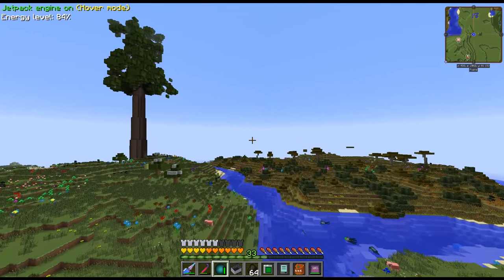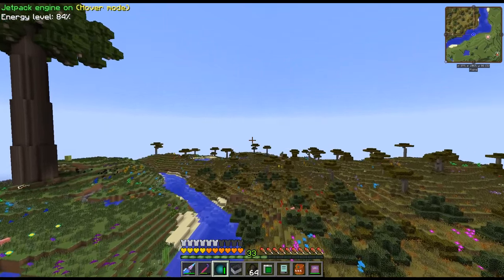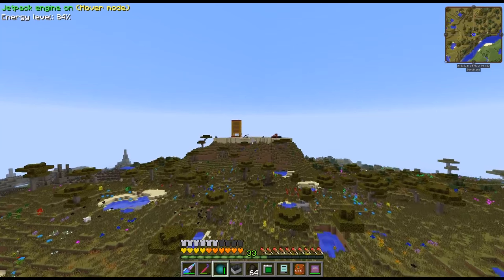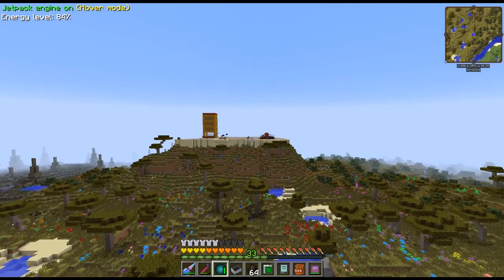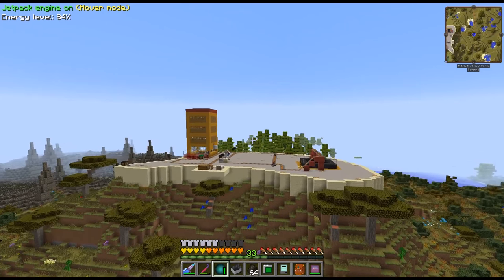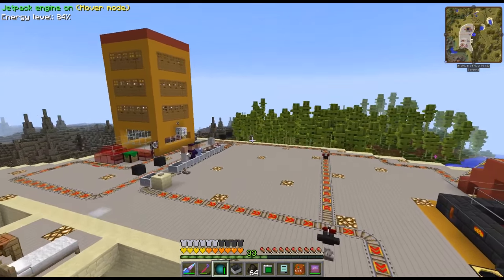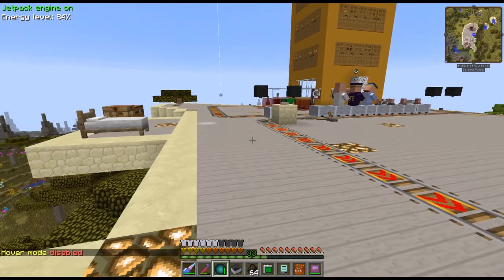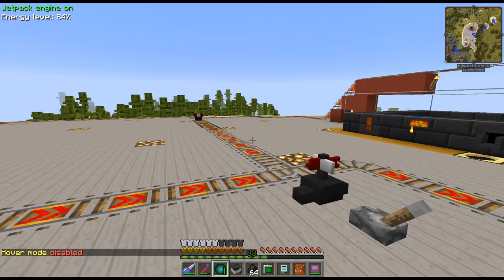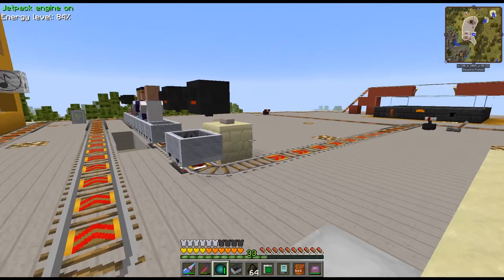Let me fly out here a little bit to the west because we started another project out here. On the live stream we talked about how it would be cool to make more big complicated factories - not making them the most efficient way possible, but making them playful, spending lots of time on logic, redstone, computer controls, and all these things. One of the things we said we want to get started with is a villager breeder slash emerald farm. We built this in a stream and a half so far - it is far, far, far from done, but I wanted to show you guys what we've done.